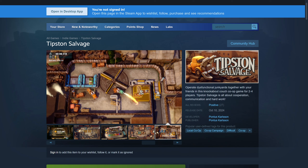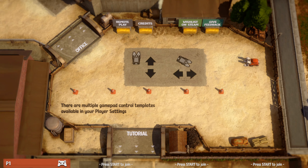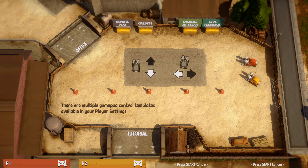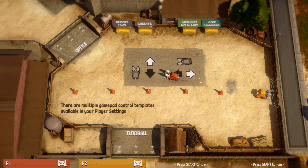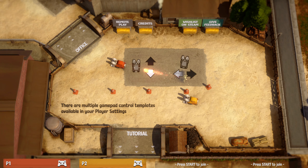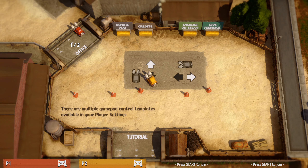We've played team-based games before in the past. Without further ado, let's get right into it! This game supports up to four players. I'm going to press start — in this case the hamburger button — to join. I'm orange. Once you join, you have to go to the office.